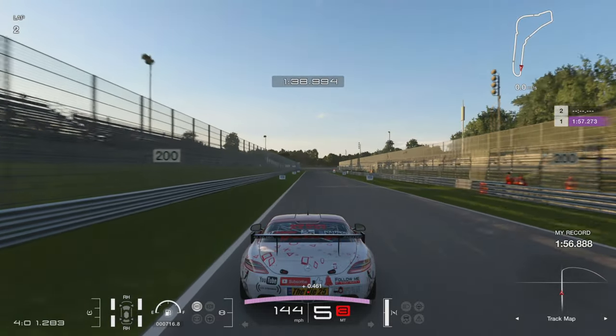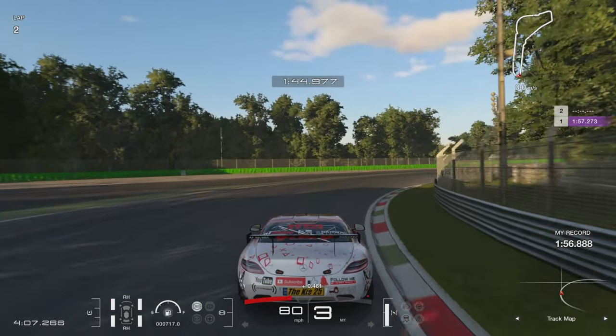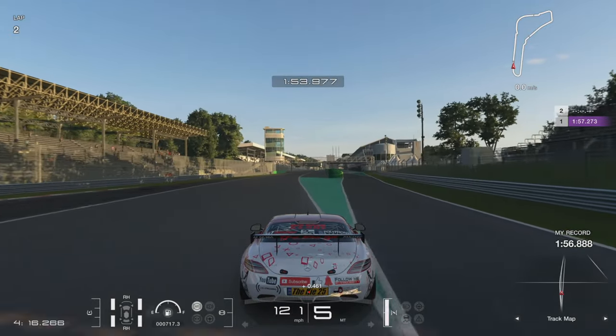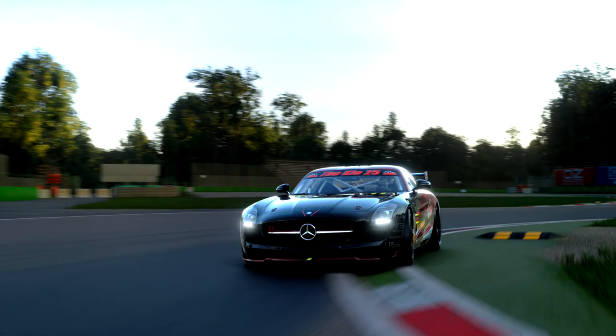Into the final corner, getting as much momentum as possible — keeping the car to the right, getting on the throttle early. Get the rotation, hug the inside, right-hand tyre almost touching the kerb on the right, then power your way out taking the shortest line to the finishing line. This lap took about 20 minutes — I got up to speed a lot quicker than yesterday, so the practice really helped. We went over the line with a 1:56.8, which I think I can get down to 1:56.5 after more practice. If you enjoyed this video, hit the like button, subscribe, let me know if it helped, and I'll be back with more videos and streams. Thanks for watching!